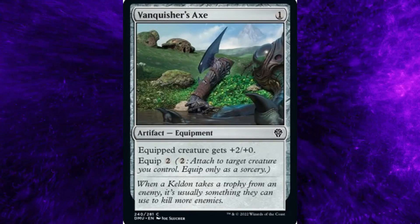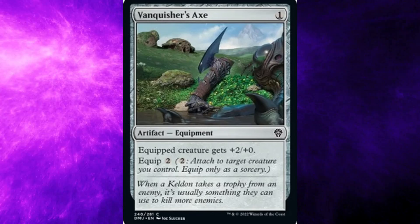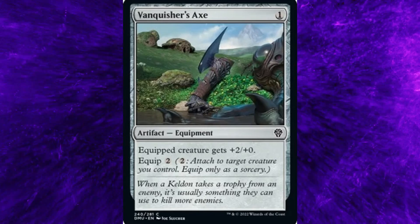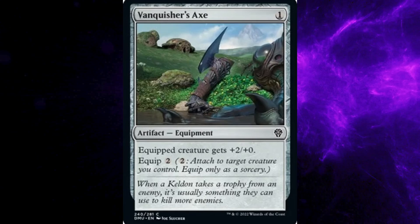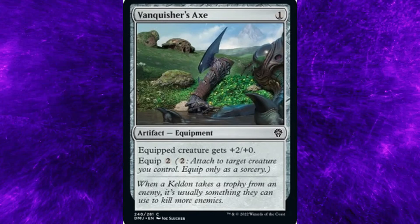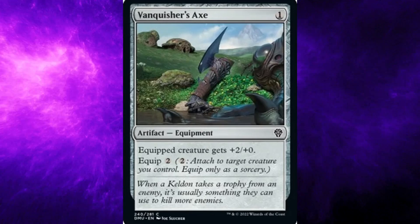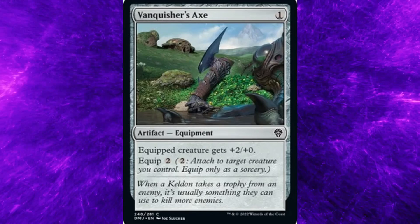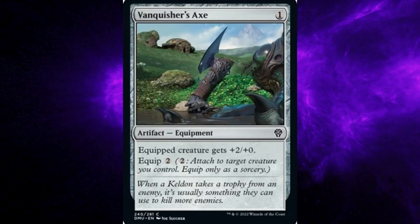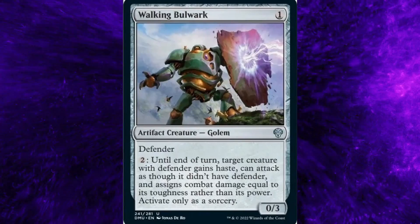Dominaria United set, card number 240: Vanquisher's Axe. Costs one general mana. Type: Artifact Equipment. Rarity: Common. Ability: Equipped creature gets +2/+0. Equip: two general mana — spend two general mana, attach to target creature you control. Equip only as a sorcery. Flavor text: When Kaldheim takes a trophy from an enemy, it's usually something they can use to kill more enemies.